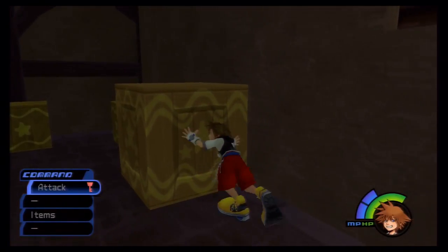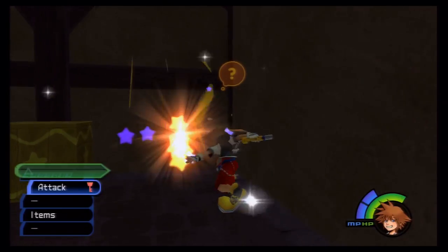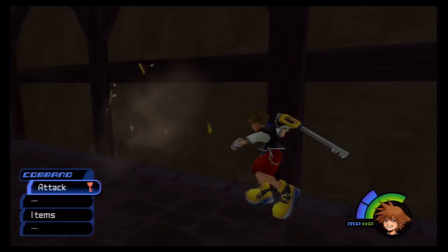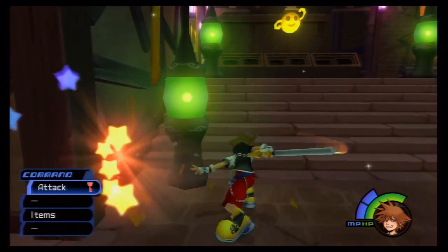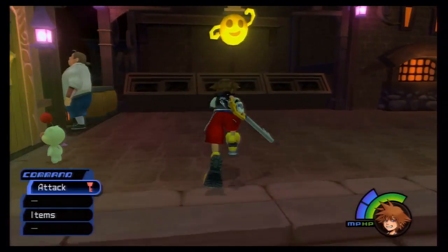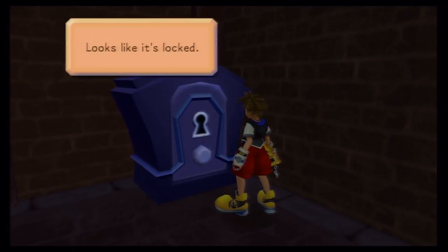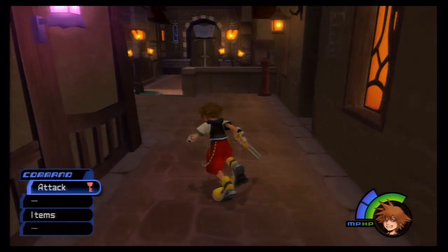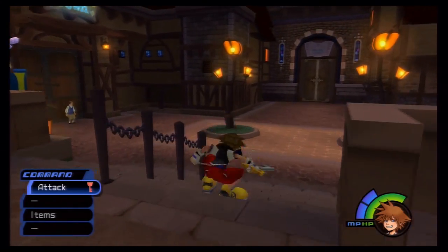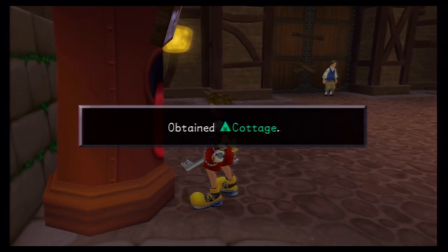You can break the boxes if you choose, or lift them to stack them up and get up there a little bit easier. Eventually you can open that safe, but you can't right now. Let's hop down and go right here — give the mailbox these two postcards. We sent the first and got a Cottage, and the second got us a Mithril Shard.